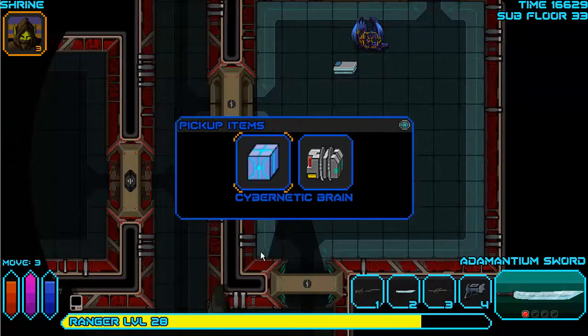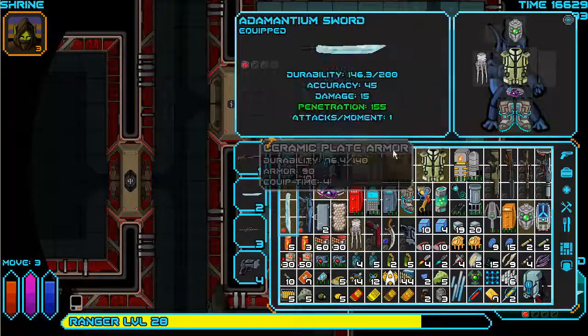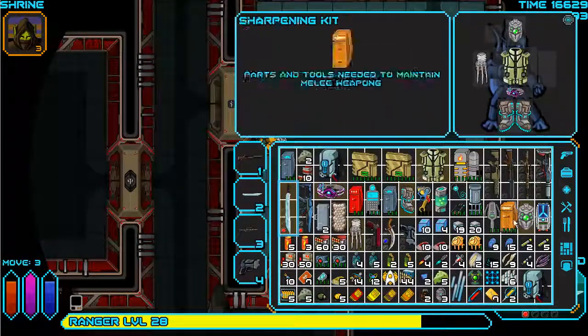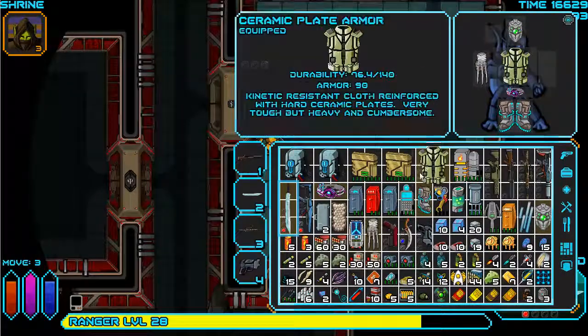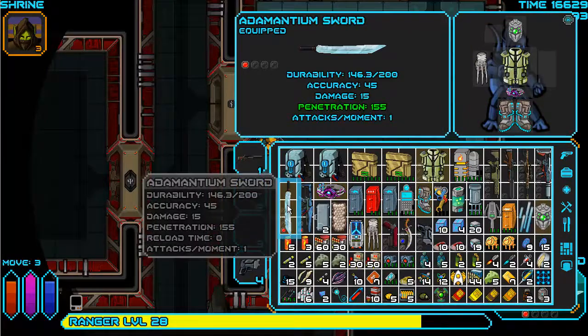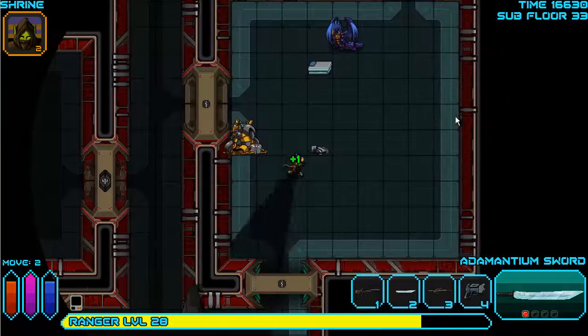I don't need servos but I will take the level 7 brain if I can help it. How's the armor holding up? I'll sort to find it. 76% - not horrible, not great. The adamantium blade has lost 53.7 durability. If it were the adamantium claws they would have been destroyed.